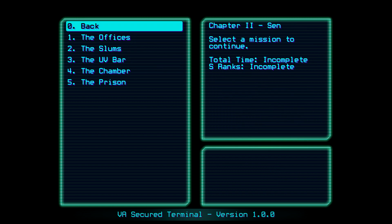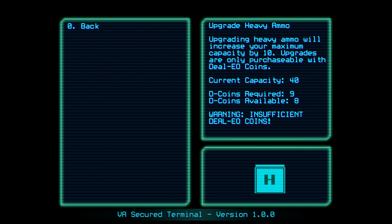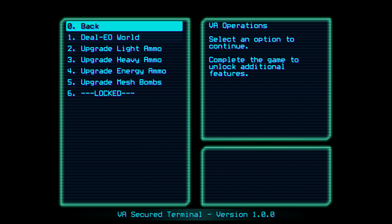I want to show the operations area, where you upgrade things like ammo capacity for light, heavy, and energy ammo, as well as a vendor area where you can sell and buy gear. You level up the vendor by spending money in it — the more you spend, the better gear it offers. The problem is you have to replay levels again and again to get junk gear to sell, just to level up the vendor. I'm level 20 and the vendor is only level 15.